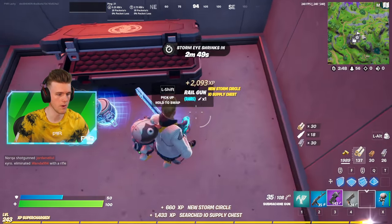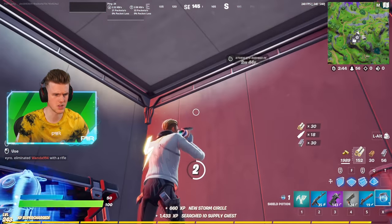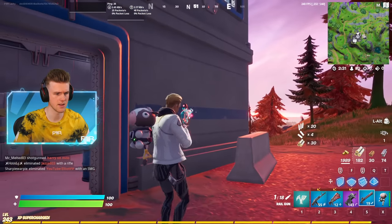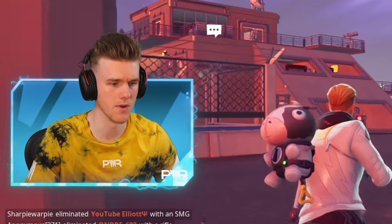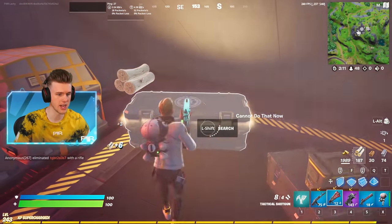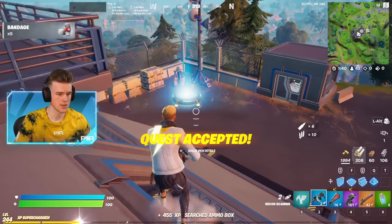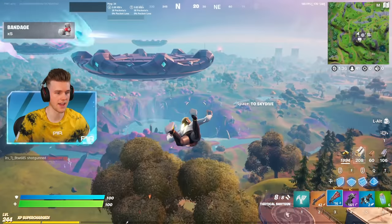They've removed a bunch of stuff in the middle here. The rail gun has apparently also been nerfed — it only shoots through one build now instead of two. Let me test that. No, it still shoots through two, maybe it's just bugged. That was my last chance to buy it and we didn't get it from that chest either. Looks like we're going with no AR in this gameplay.